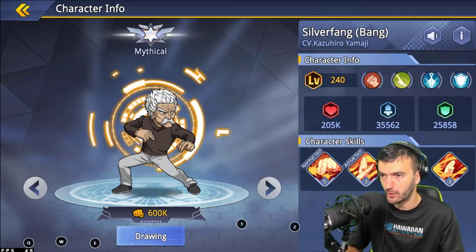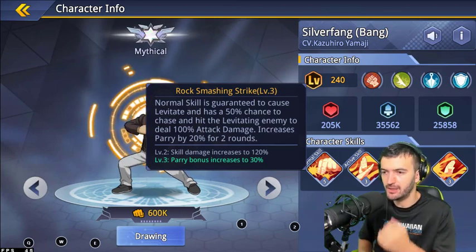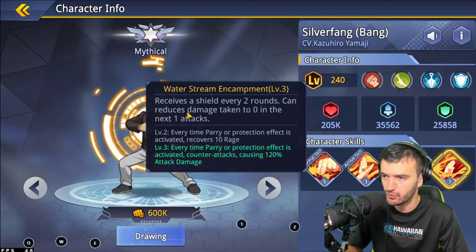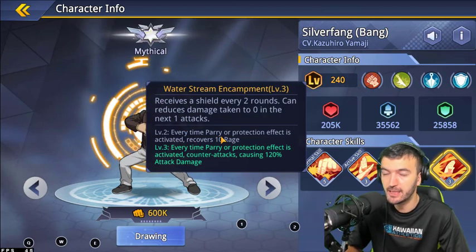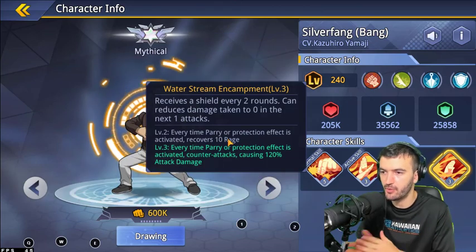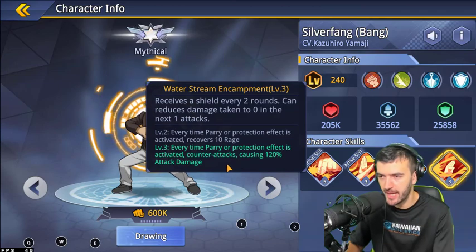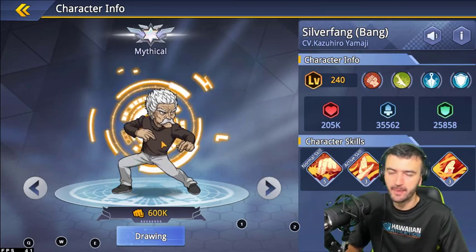Silver Fang's third ability makes his normal attacks guaranteed to levitate enemies and deals 100% attack damage to levitated targets, while increasing his parry by 20% for two rounds. His passive gives him a shield every two rounds that can reduce incoming damage to zero for one attack. At level two, every time his parry or protection triggers he recovers 10 rage. At level three he also counters attacks for 120% attack damage — an incredible all-around kit.